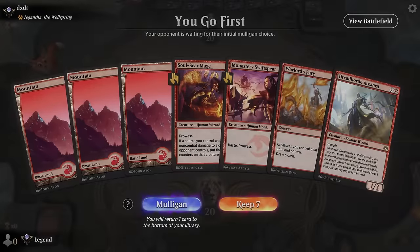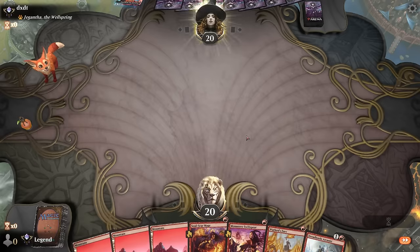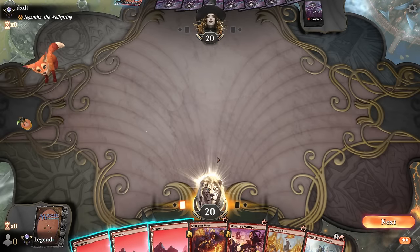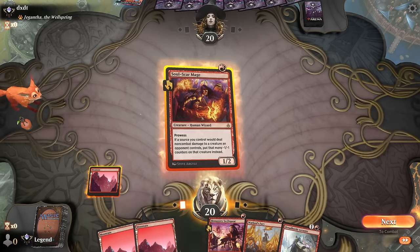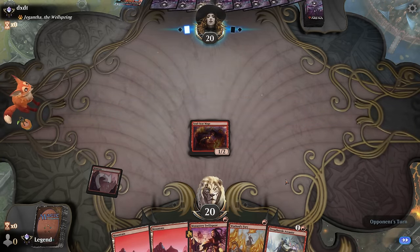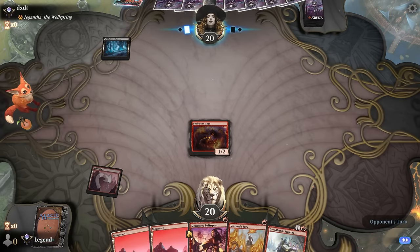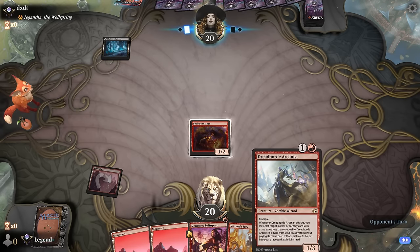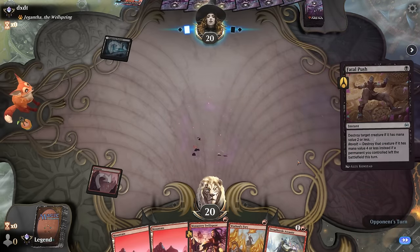We're on the play with a keepable hand—three lands is kind of ideal for the deck to operate, but if we draw a fourth we typically don't have a use for it. Opponent also playing a deck with Gyruda. Close call whether to play Swiftspear or Soulscar Mage on one, but since we have another wizard in hand I'm less worried about losing the one in play—going to Fatal Push.